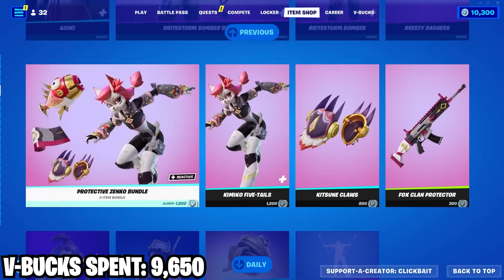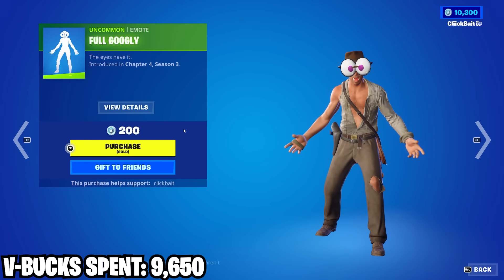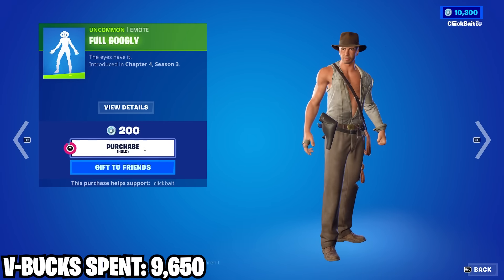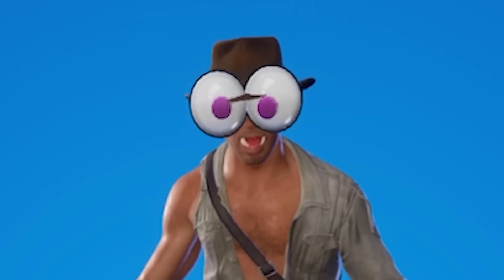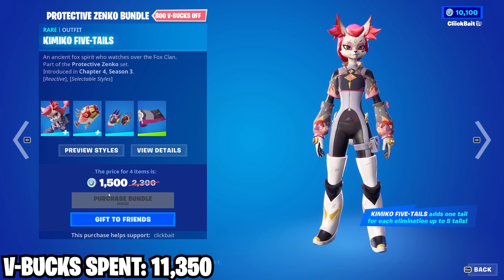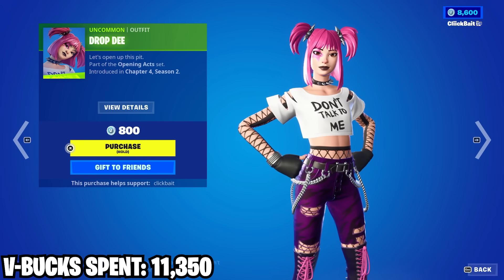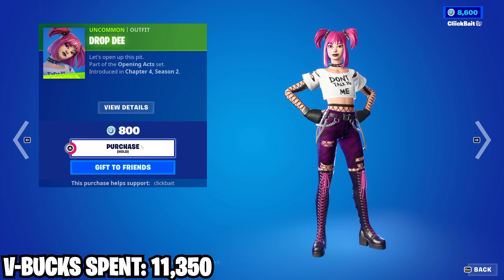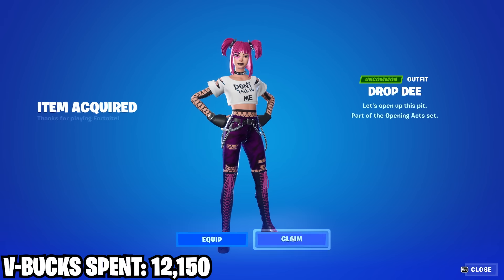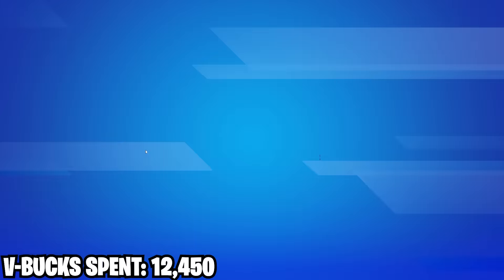We got a few things to buy in today's shop. First off, we got this new emote. And we've got this stuff here. Then we got this off-brand Power Chord — but it's actually a cool skin. Pretty cool. We got this wrap here — pretty basic wrap, but also pretty nice.